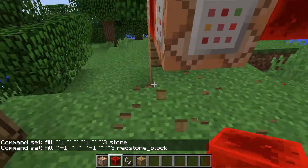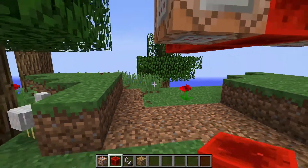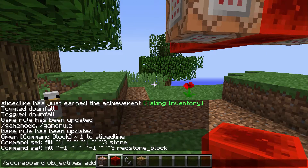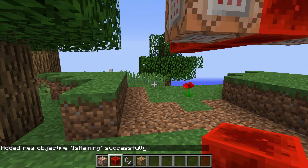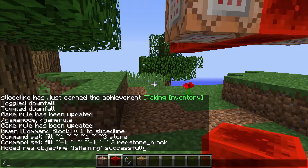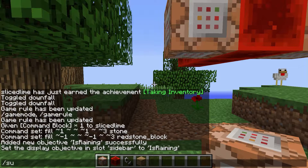We're also gonna need a few other things. Let's add a scoreboard objective: scoreboard objectives add is raining dummy. So we're gonna have a scoreboard called is raining, and a certain entity that gets a score in this scoreboard if it is raining. Let's also set the display: scoreboard objectives set display sidebar is raining, so we can see what's going on. We're also gonna need that entity — let's summon an armor stand right here.